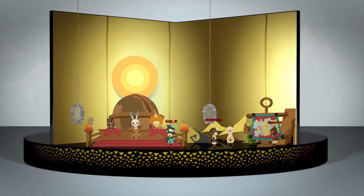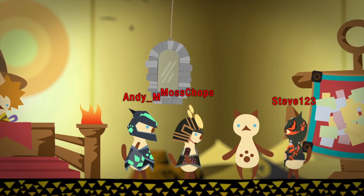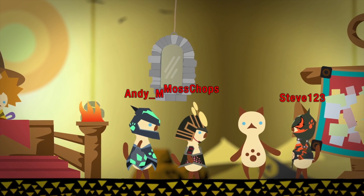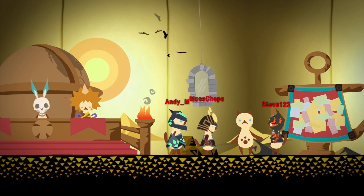If you enter the Gathering Hall while offline, instead of real-life Hunters, you will see Virtual Hunters. These are called Hunters for Hire, and they represent people you have met via Street Pass. Hunters for Hire can complete quests, and if they succeed, will come back with items and rewards for you.